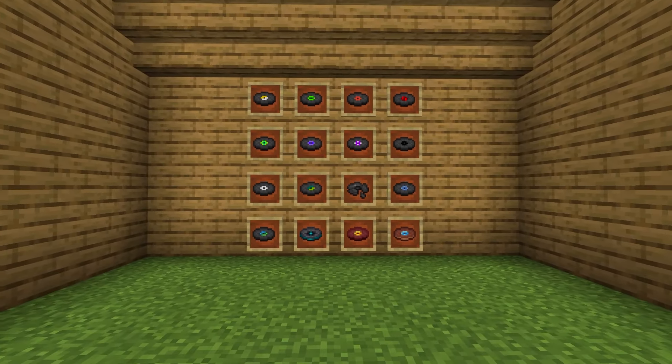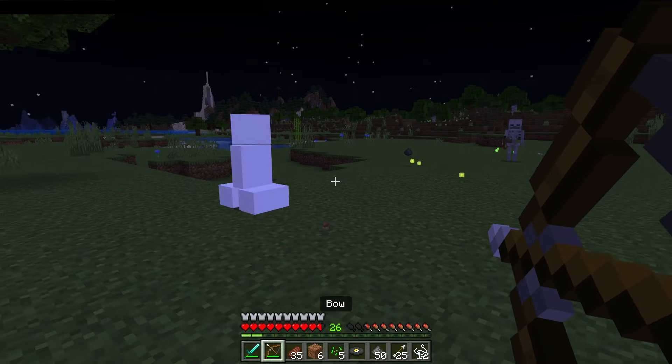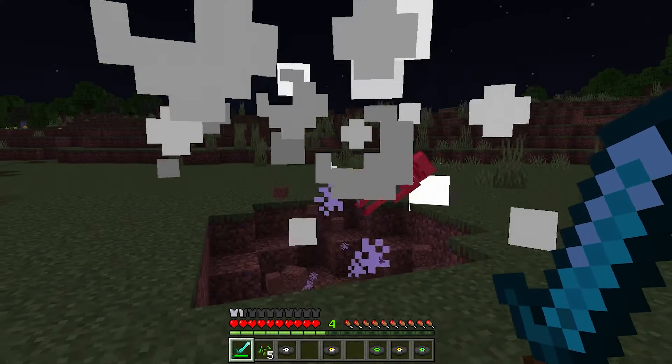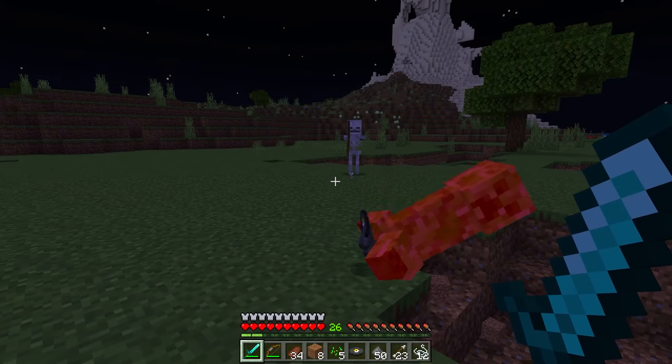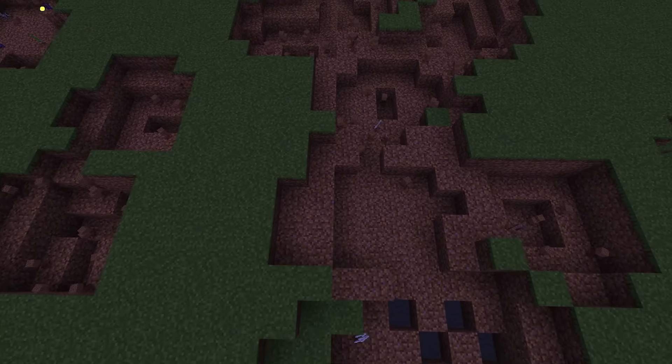Everybody loves getting that final disc to their disc wall, but that process is just so annoying — failing over and over, creepers constantly blowing up, skeletons dying, you dying constantly over and over. And when you finally do end up getting a disc, it's either a duplicate of what you've already had or your world looks something like this.